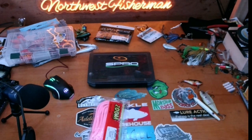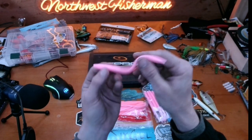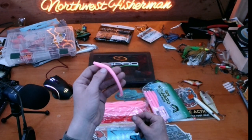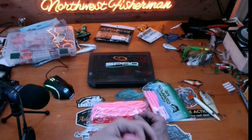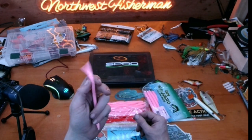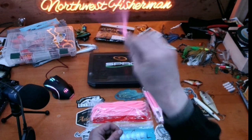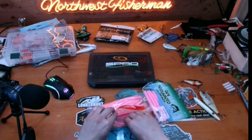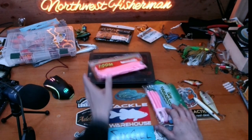They just hone in on it — it's weird, more so than other colors; it's very noticeable. A bright pink Trick Worm on a shaky head is kind of ridiculous but it works. The rest of the year I don't use it much, but I'll throw it if they've been seeing traditional colors or even different red mixes all the time. Just do the pink. There's something about that bubblegum pink early in the year, and even in pressured waters, because it's so different from everything else they're seeing.